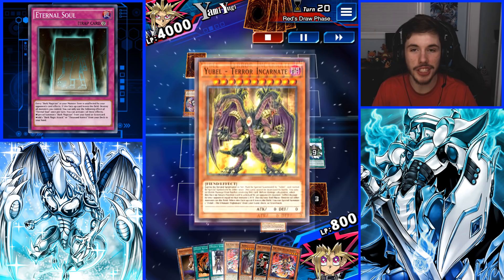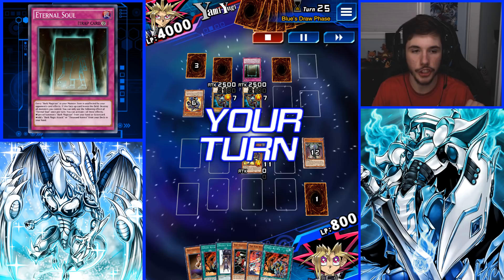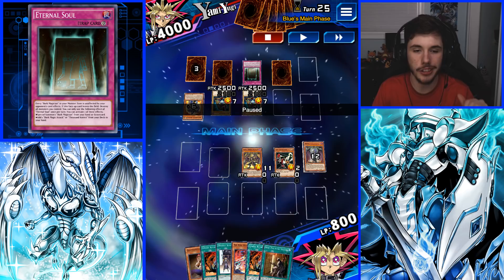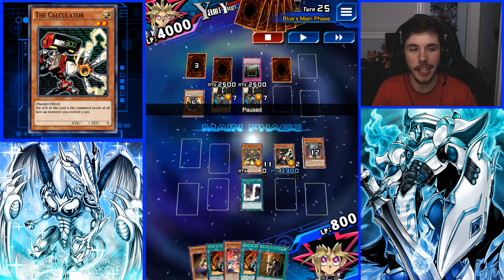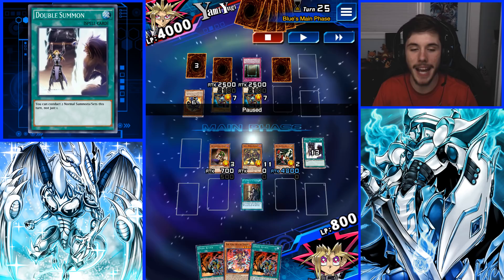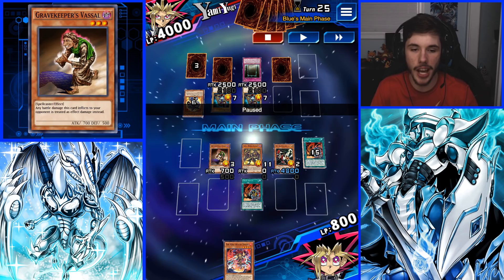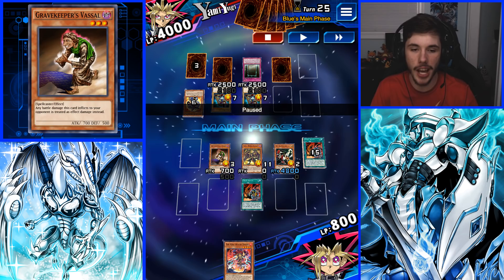We discarded three Fire King Islands and another Yaksha — just drawing through our deck. We're nearing the end. By the time you have zero cards in your deck, on your very last turn, you're going to want to normal summon the Calculator. Calculator gets a big attack boost — it gains attack equal to all the levels on your side of the field times 300. Then activate Double Summon to bring out Gravekeeper's Vassal. Follow up with Secret Pass to the Treasures targeting Gravekeeper's Vassal, then use both Union Attacks to target Gravekeeper's Vassal. Last but not least, go for that Direct Attack and get 10,000 points of damage. Easy peasy, lemon squeezy!